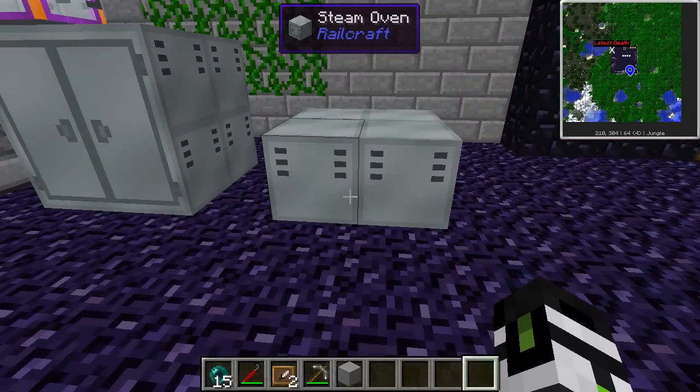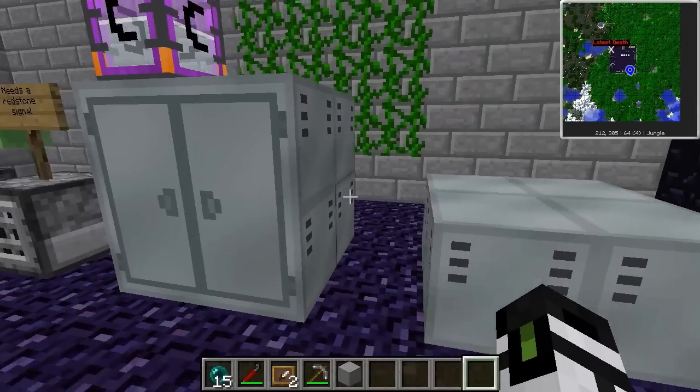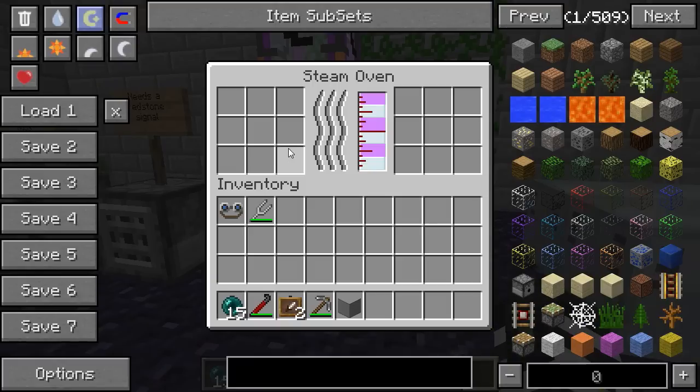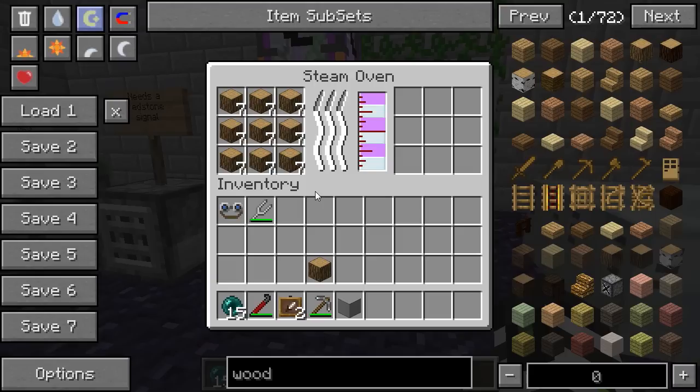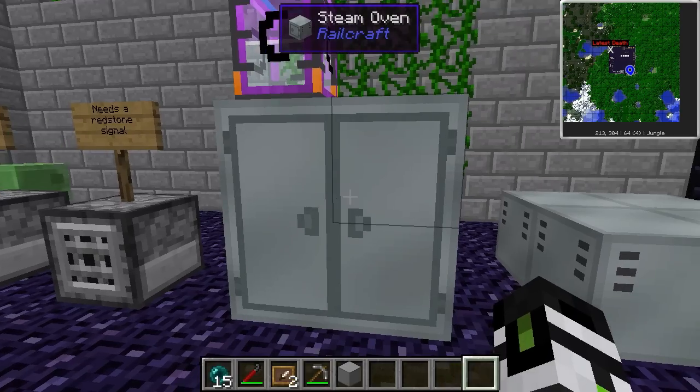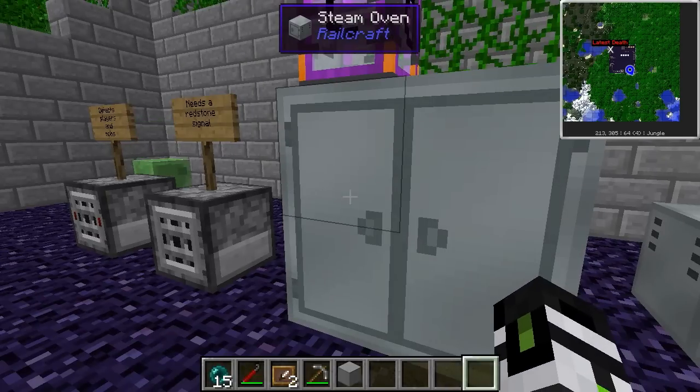The next thing you can make now that you have all this steam — other than power generation of course — is cook things. Using the steam oven, which is a 2x2 structure, you can cook up to 9 things at a time, up to 9 times faster. Say, combine the steam oven with a tree farm and then use that steam to make charcoal and use that charcoal to make steam.